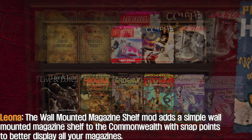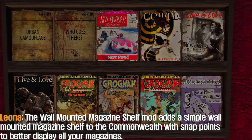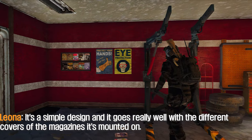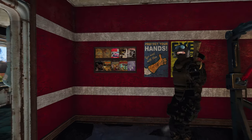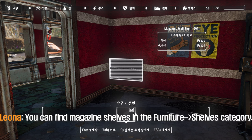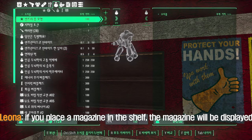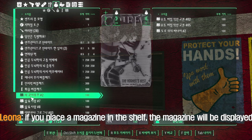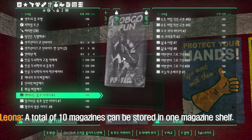The Wall Mounted Magazine Shelf mod adds a simple wall-mounted magazine shelf to the Commonwealth with snap points to better display all your magazines. It's a simple design and goes really well with the different covers of the magazines. You can find magazine shelves in the Furniture > Shelves category. After placing the shelf, you can place a magazine in it — a total of 10 magazines can be stored in one magazine shelf.